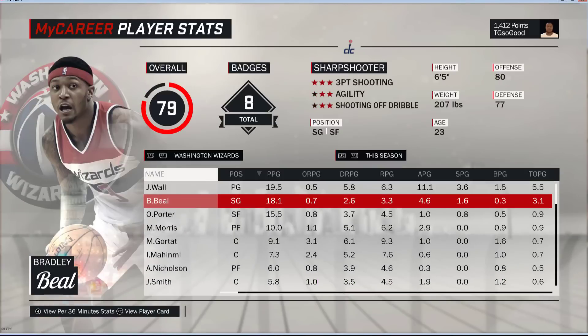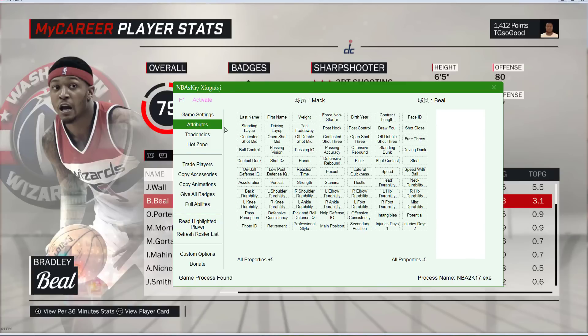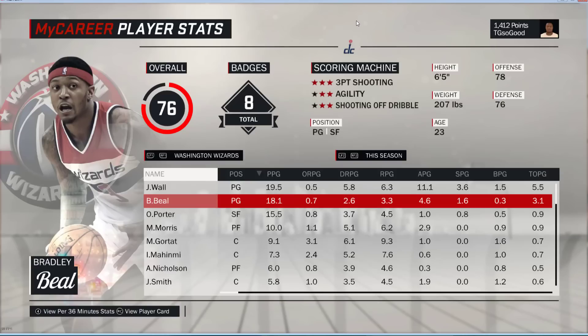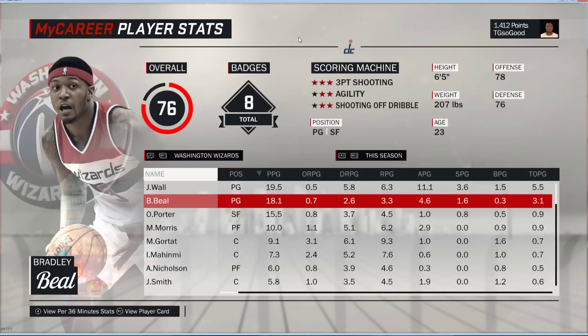The next thing I would do is instead of getting rid of Bradley Beal, I can just change his position. I'm going to make him the backup point guard. Pull up the tool again, go to Read Highlighted Player — says Beal. Go to Attributes — his main position is 1. One equals shooting guard, zero equals point guard. So a four should be a center. I'm going to change him to zero. Come up here and Bradley Beal is now a point guard. John Wall is also a point guard, so there we go — and I'm the shooting guard at 56 overall.